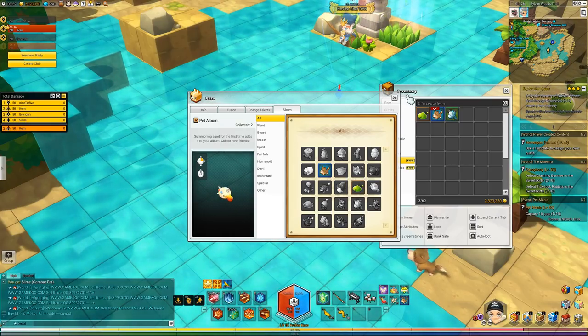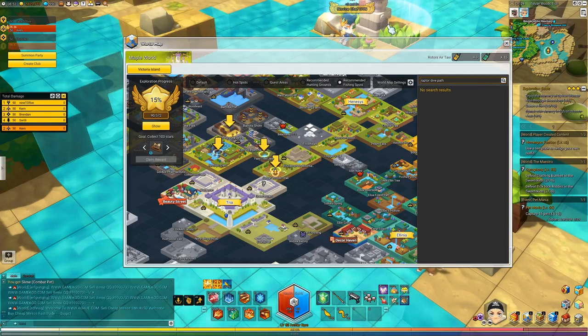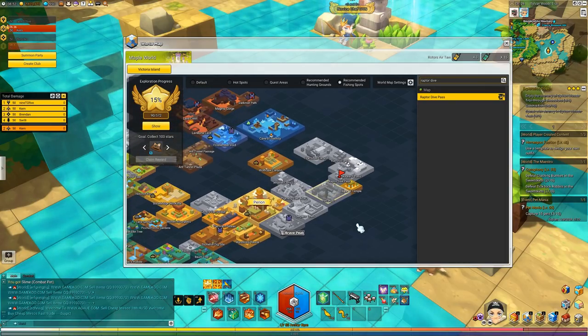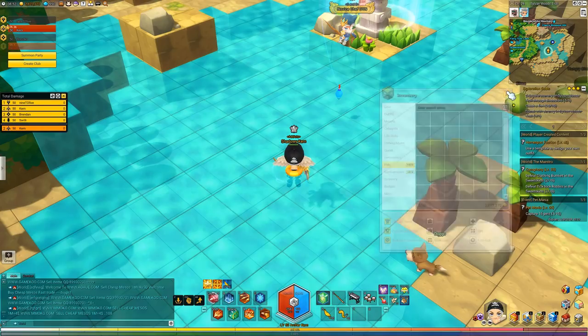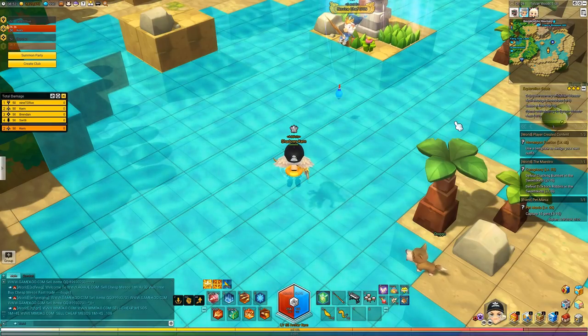So we're going to type Raptor Dive Pass into the world map. It's all the way up in a top corner I haven't even really discovered yet - that's a long way away. I can't take the taxi because I haven't discovered there yet. What I'm going to do is take a taxi to Parion and then hustle my way up there. I'll continue the video once we're there and show you what it's like to actually encounter a non-tutorial mob in the wild.